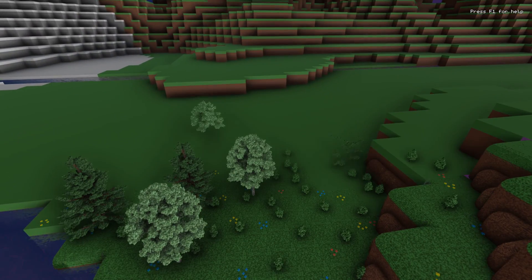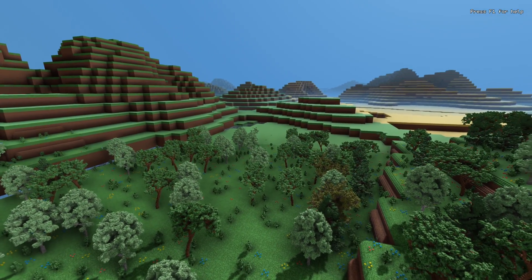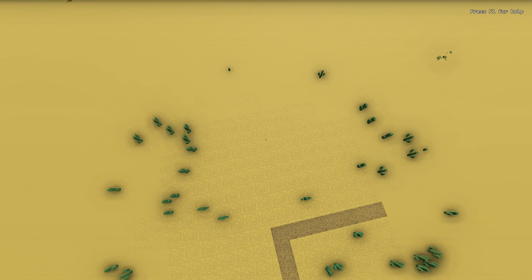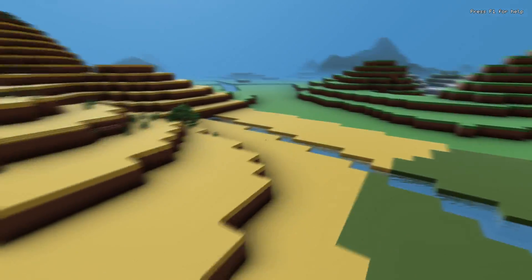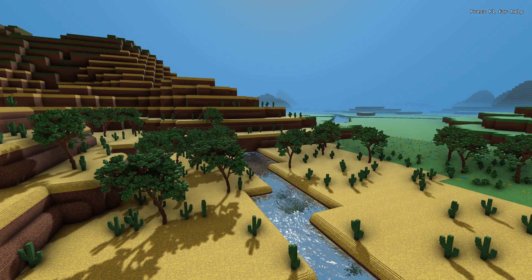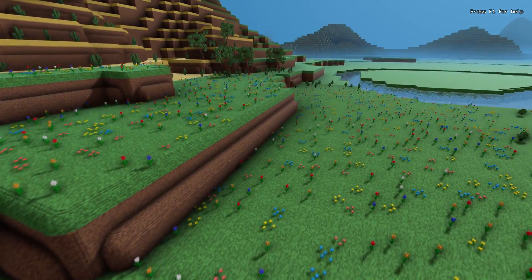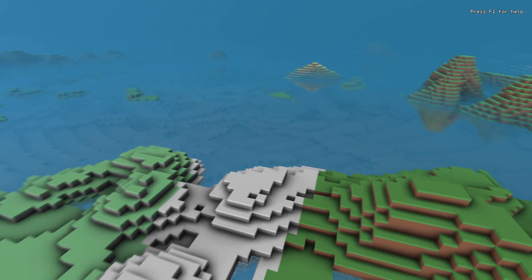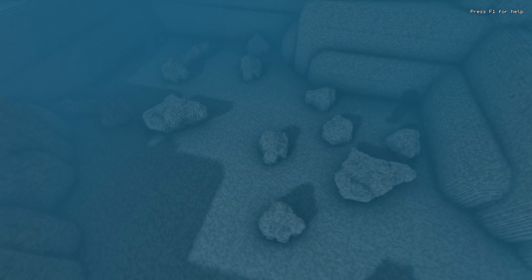Now let's do some fast flying around to show off the world generation. The world seed is used for terrain generation and biomes. World generation is deterministic, so two worlds with the same seed will look exactly identical. Terrain generation continues underwater — in very deep water you can find large stones, and some plants in shallower water.